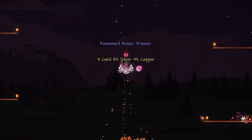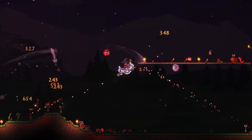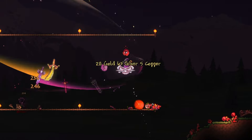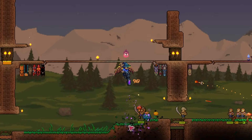The last ability the greedy ring gives you is an increased range to pick up coins, which comes from the gold ring. This is very useful mainly during invasions and when navigating around enemy-filled areas like the underground jungle. You'll pick up a lot more coins than normal because you'll attract coins from enemies that are farther away or enemies that your summon kills.